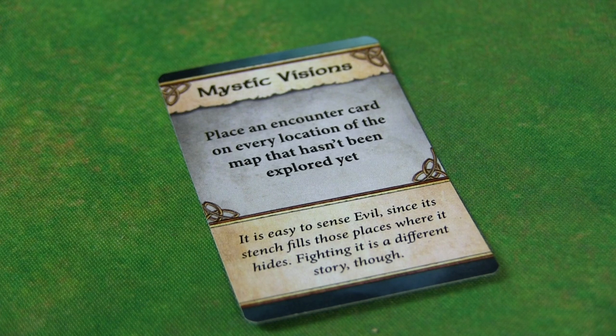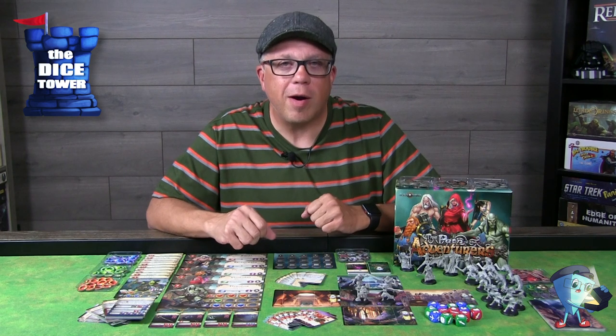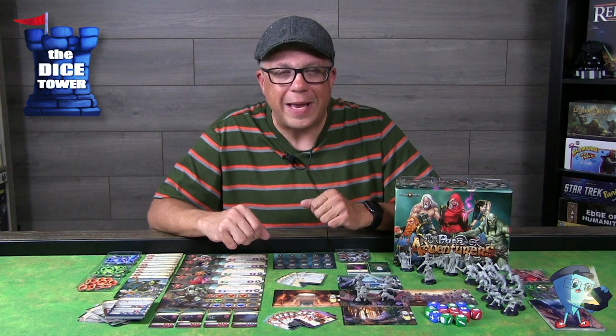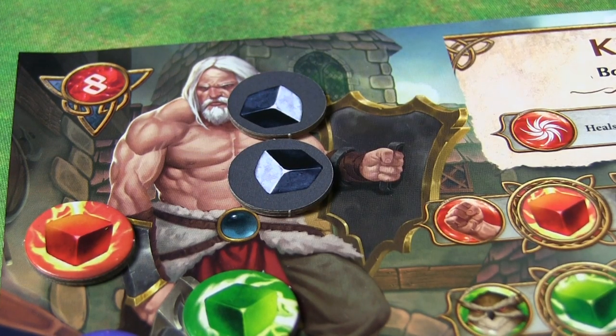Your other option when moving into an area is assault — like rushing the area. You still pull the encounter card, but this gives you a surprise attack on the enemy: you populate the enemy and move right to combat. What this means is that in the first round of combat, the enemy cannot respond. However, as a party you will be receiving fatigue for doing this.